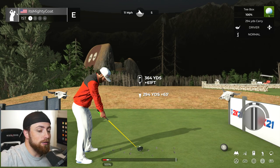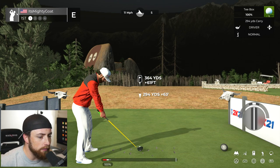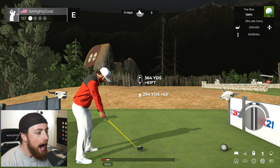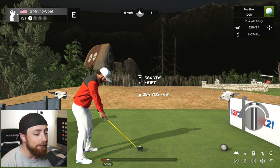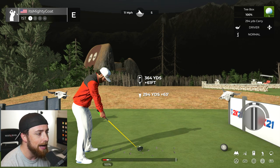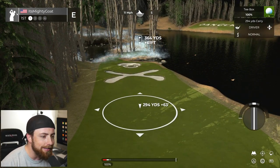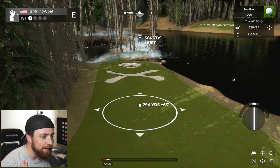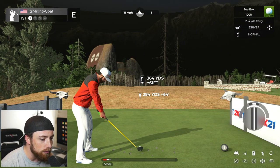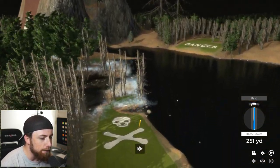Alright, what up people? Welcome back to the channel. I'll be right back into some more PGA TOUR 2K21. We are going to be playing on a custom course today. Now, it's almost Halloween, so I decided to play on a haunted golf course. I forgot the name of this one — I'll show you at the end just in case you guys want to play it. It's called Haunted something. So far, it definitely looks insane.